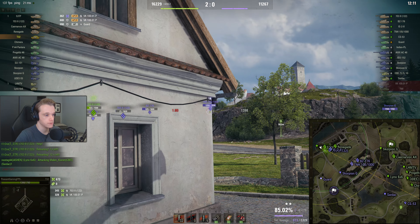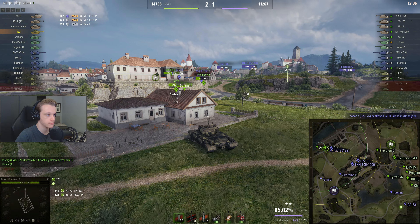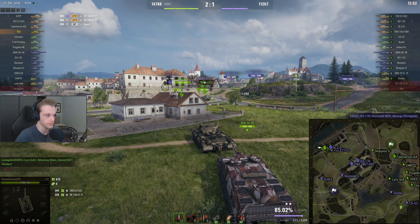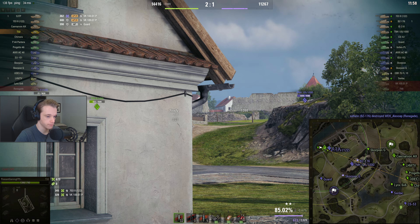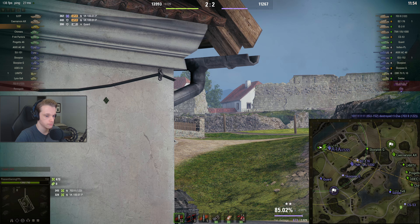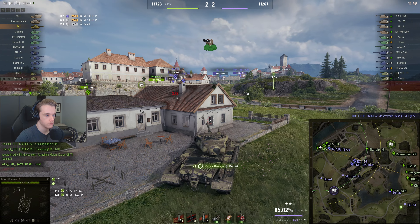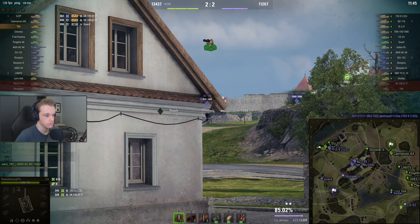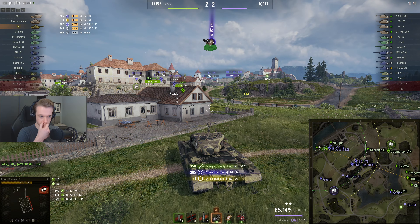We're on Tundra and I'm going to go to the left hand side because I have not had a good experience with the hill in recent memory. Hill equals bad, at least recently. If you're on a slow tank, hill definitely equals bad because you get at least one shot taken when you cross. And then you'll kind of just be sitting there getting bombarded by artillery. I mean, you get bombarded by artillery on this side as well, but it's not as bad.